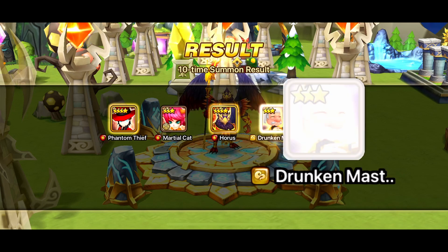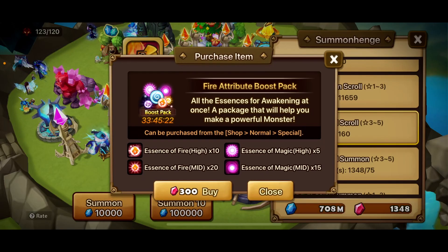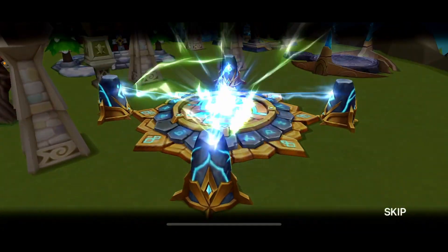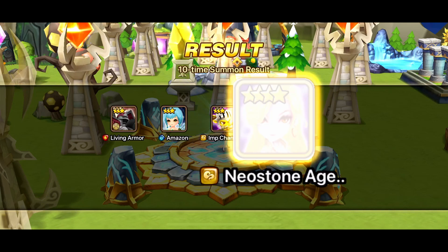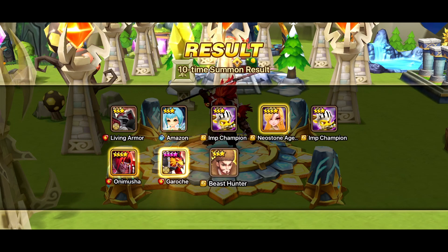Oh, and another one! But how about a five-star this time? We must have used up all of our luck. Maybe that was it — we saved it for the good ones. I just hope we can get a five-star from the nine-year scrolls again, because that at least lets me pick a water one.